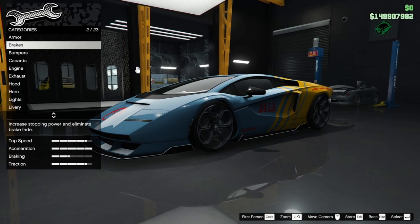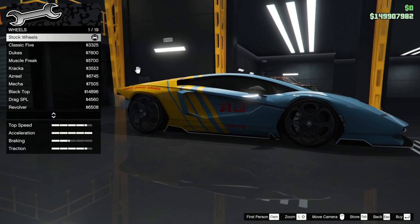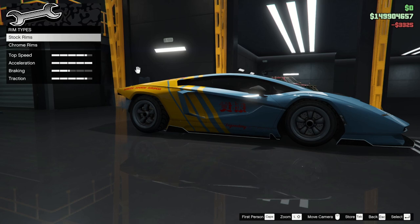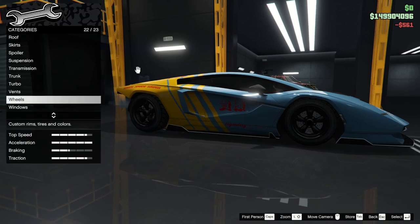The first thing we're going to want to do is go down to the wheels and change that stock wheel over. I'd recommend Muscle and the Classic 5 because it's cheapest — it'll cost $3,500 if you're not in the auto shop. Then we're going to change the colour; I'm going to colour it in black, but you can pick any colour you want.